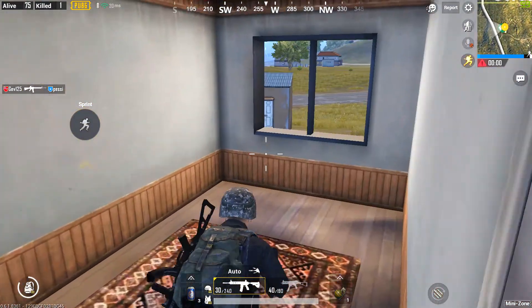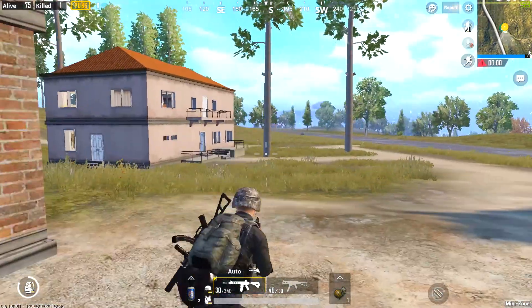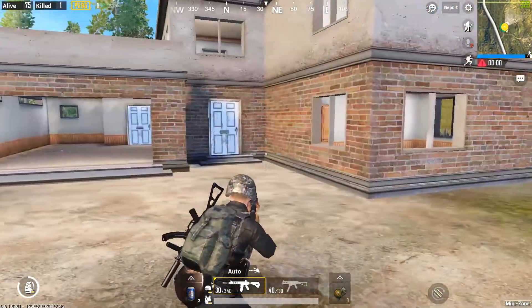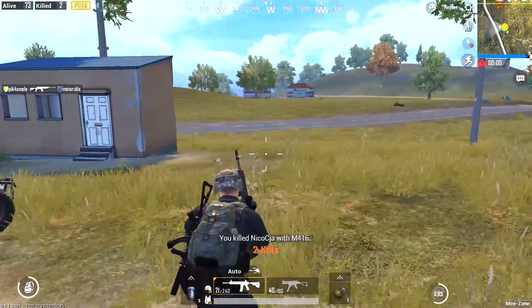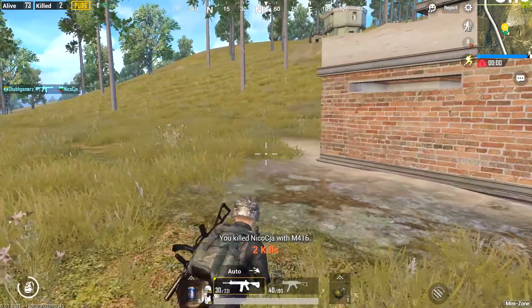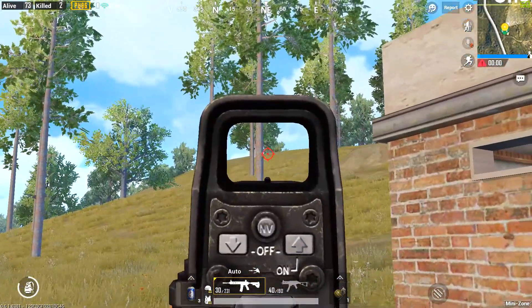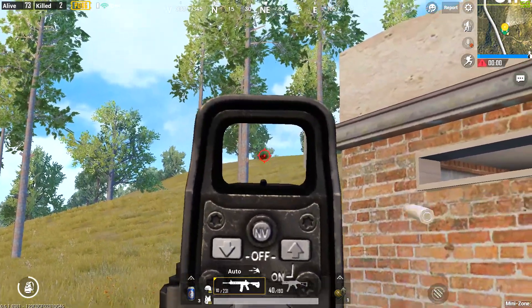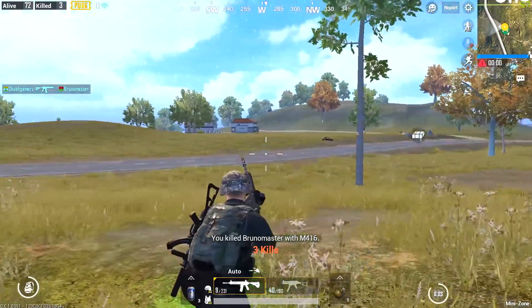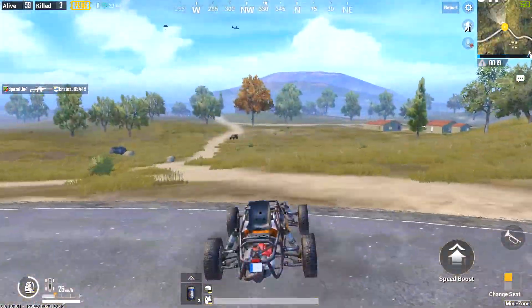As soon as you drop down with your parachute, just find a place and loot everything you can, but most importantly find the M416 because you have to complete that mission. As you can see, I'm searching for the M416 for a while - I finally found it in this house because I was running around with the M16A4, which is not the gun I want to use. That's why I was searching for the M416.